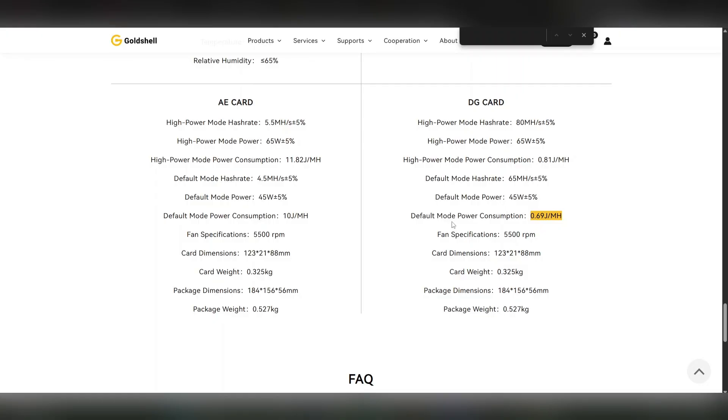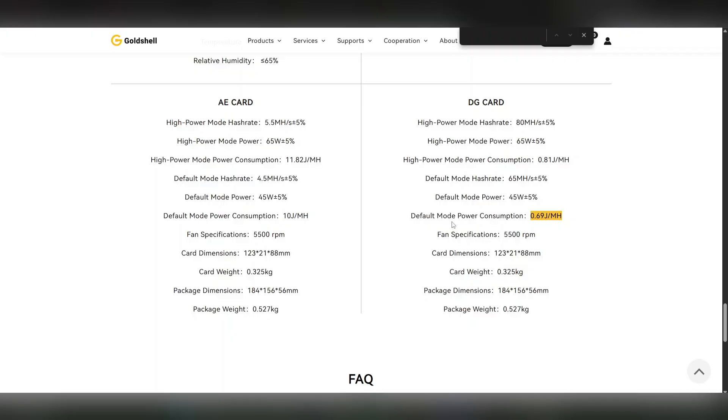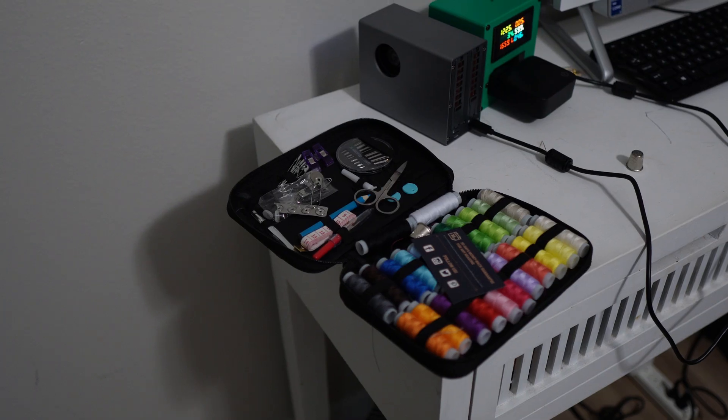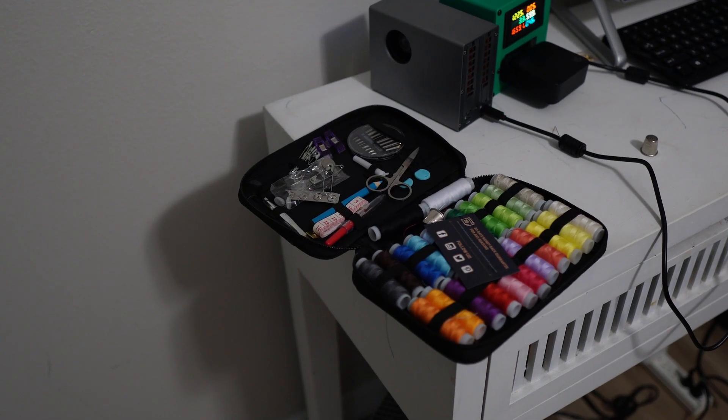Let's go ahead and set this thing up, then we'll do some testing. We'll see the exact power consumption for the whole unit, check the decibel meter to see if it matches that 45 decibels they're describing, and then we'll hit it with the thermal imaging camera — the Predator — so we can see how hot this thing gets on the outside, because it's all metal. I just like to know how hot these things get if I'm going to stick them on a shelf in my house or office.